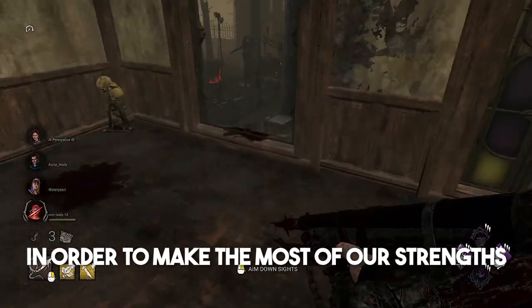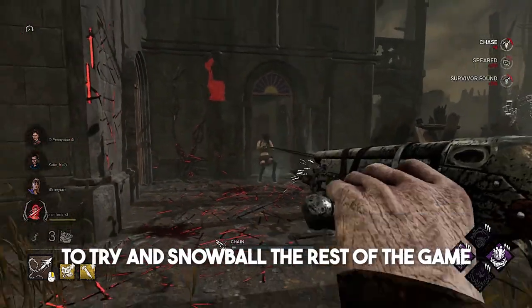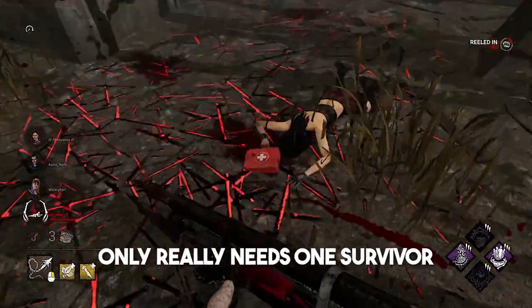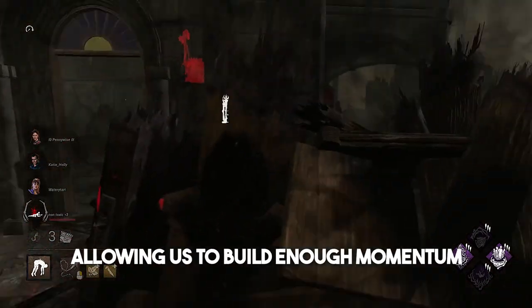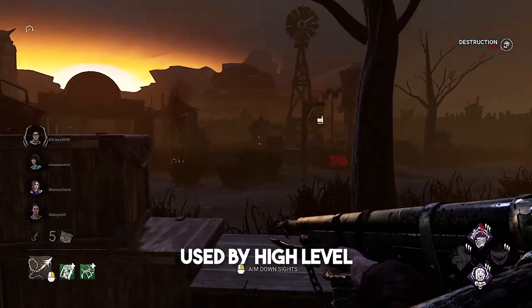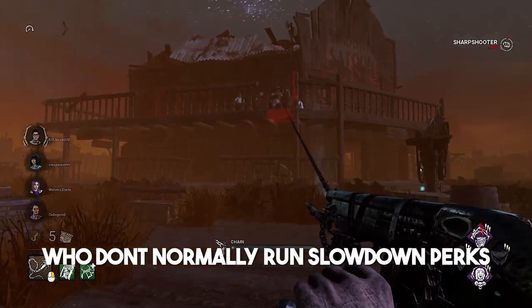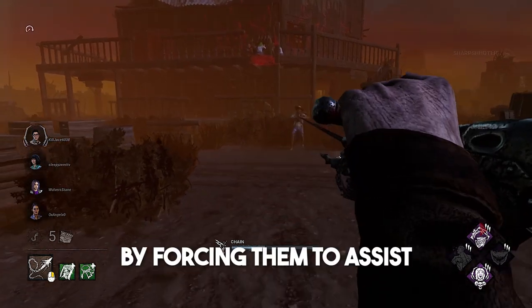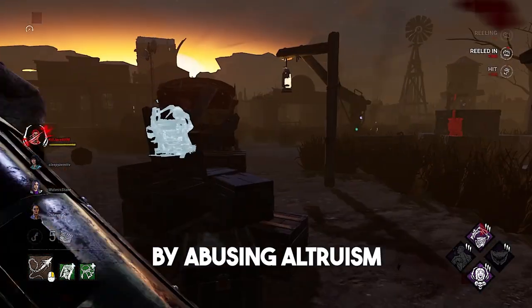In order to make the most of our strengths, we need to capitalize on finding our first down and use that to try and snowball the rest of the game. This means the Deathslinger only really needs one survivor to make a mistake in order to put the rest of the team at a significant disadvantage, allowing us to build enough momentum to win. This is a common tactic used by high-level Nurse or Huntress players who don't normally run slowdown perks — instead, they get survivors off gens by forcing them to assist downed or hooked teammates, essentially slowing down the game by abusing altruism.